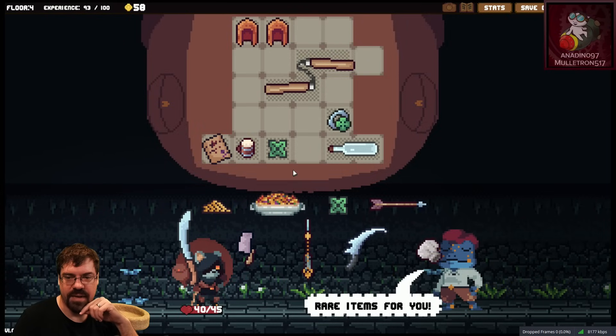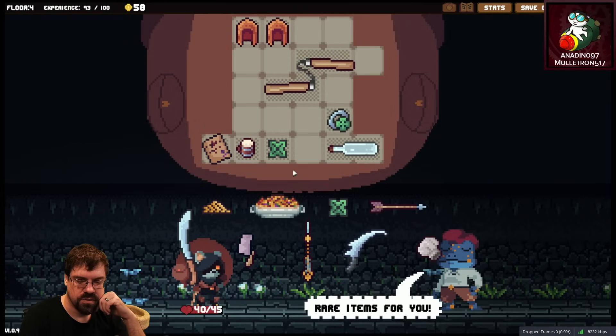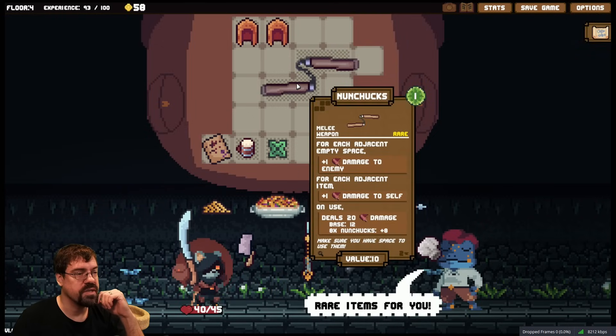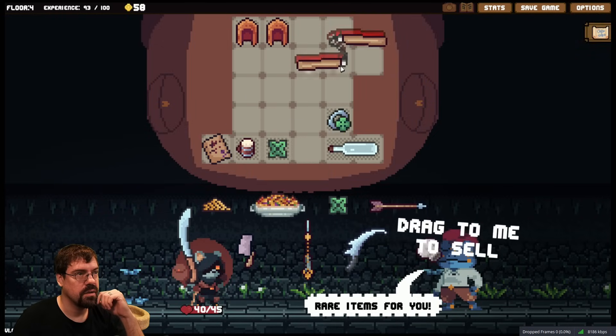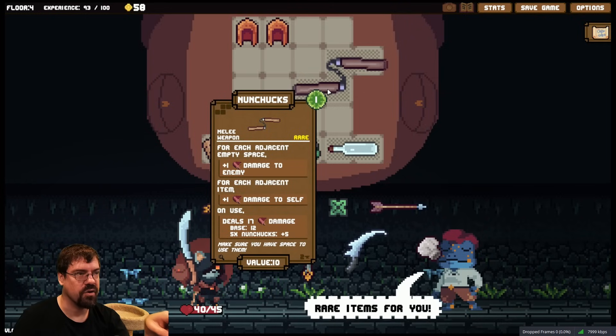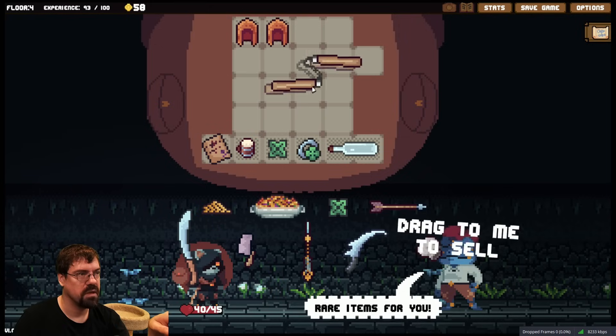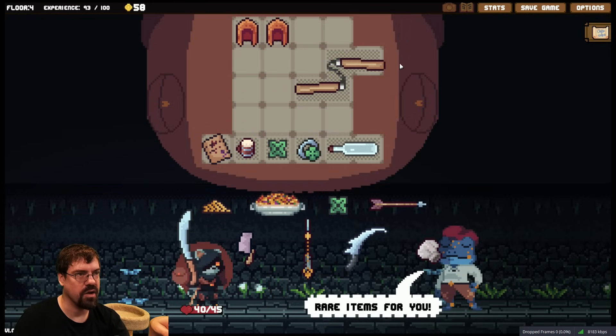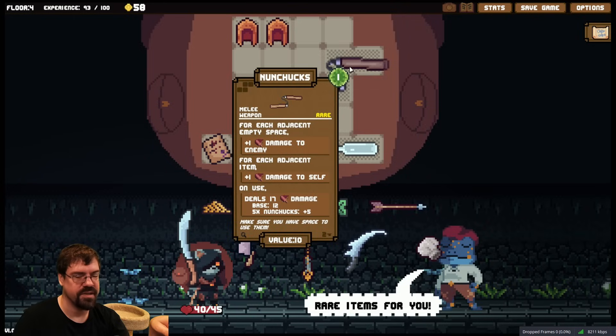The nunchucks count the outside of the bag as empty spaces. Current damage is 20. No it doesn't — now the current damage is 17. I move it here — it's 20. If I move it here with the empty spots, it's 17.